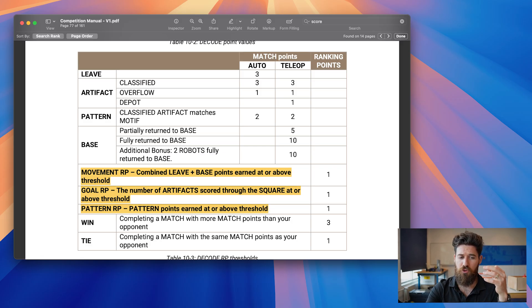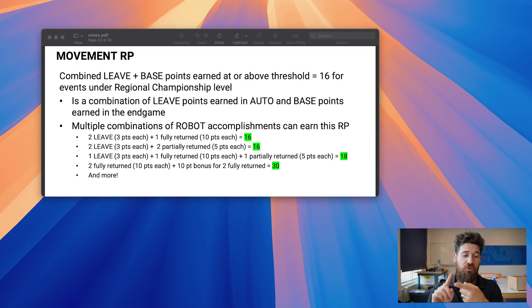There are three tasks to earn additional ranking points. The first is the movement ranking point — that is your leave and base points. Your robot has to get itself off a launch line, effectively moving off from the start, which is worth three points. Then for the base, you can be partially supported on the base for five points or fully within the base for ten total points. The point thresholds required for each task will change depending on the competition level — lower values for qualifiers, higher values for regional championships, and even higher for the First Championship.